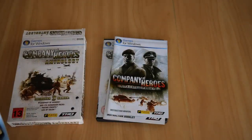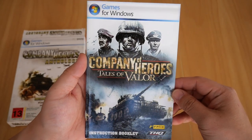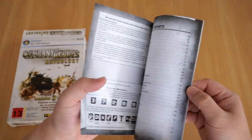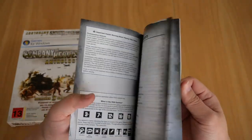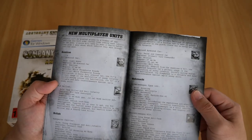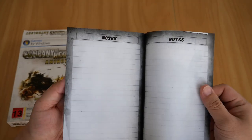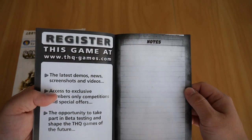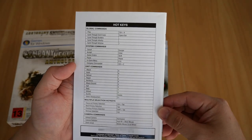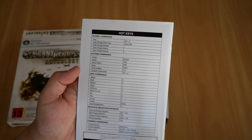And finally, the third booklet for Tales of Valor. This one is even thinner than the last. Besides the standard game concepts, it introduces a new multiplayer unit section. There's also a notes section with lines, and the back contains the hotkeys for this game, again similar to the other two booklets.